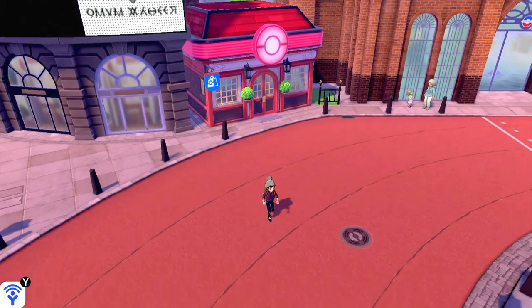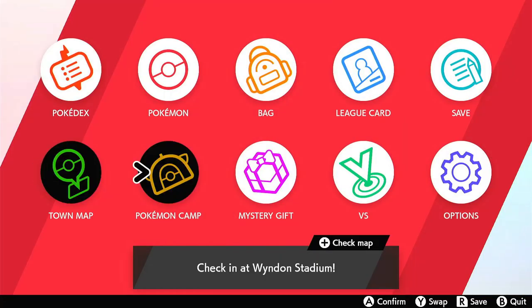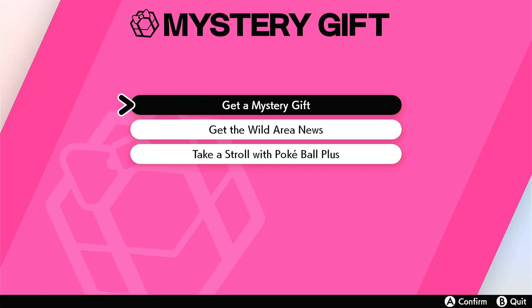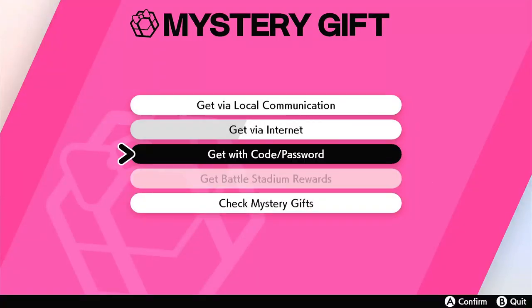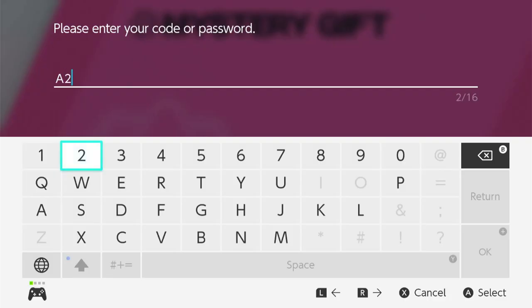Now I'll show you guys how to get Eternatus when you already have your code. First, go to your menu. Go to Mystery Gift. Choose Get a Mystery Gift. Then get with code or password, then enter the code. By the way, you don't need a Nintendo Online subscription to redeem it — just the code and an internet connection.